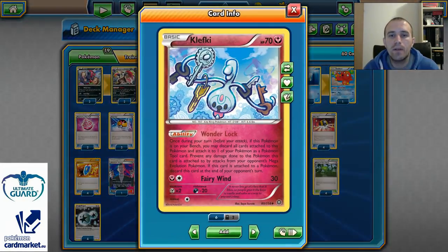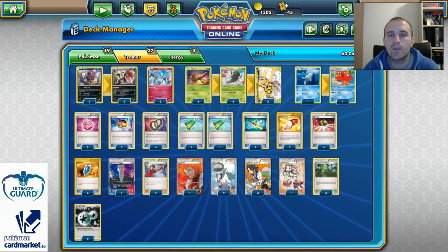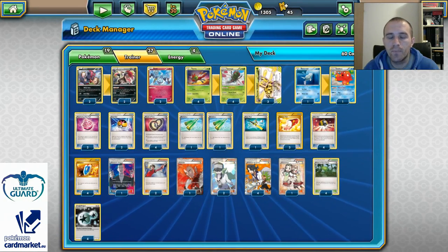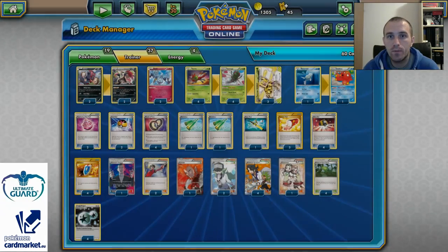Two Clefkis will help us protect our active attacker against Mega Evolutions. The Remoraid/Octillery line will help us with Abyssal Hand to draw cards so we have 5 in our hand.